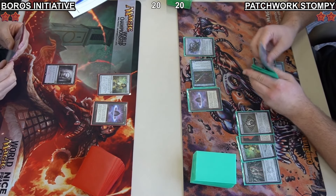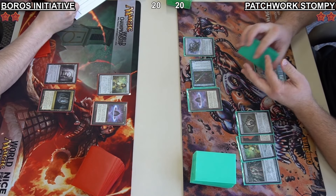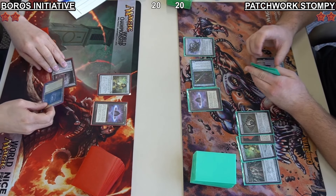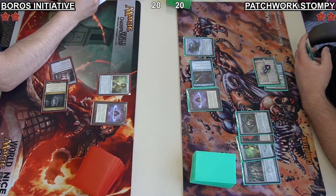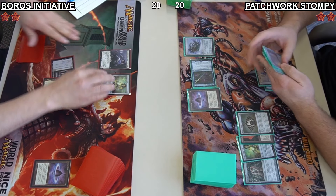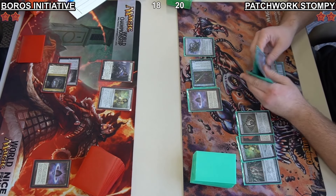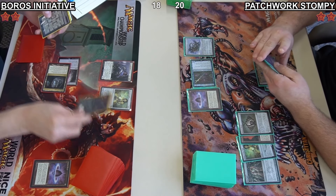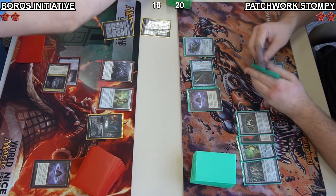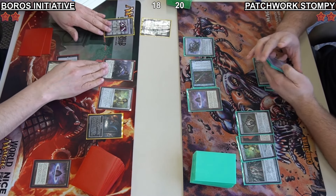Jacob does have an Urza's Saga now. Daniel is going to play a Cavern of Souls. Can he get something started with this Ancient Tomb? Looks like he is — going to lose two life, crack the Lotus Petal. There's a Seasoned Dungeoneer, probably one of the best threats in Daniel's deck, because when on attack it gives itself or another creature protection from creatures. So this is like pseudo-evasion.